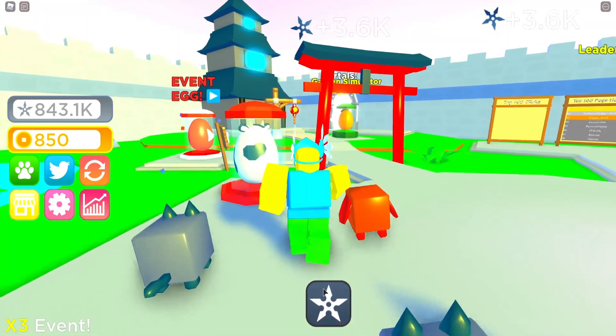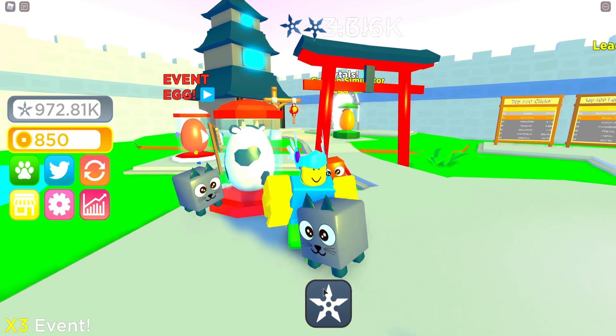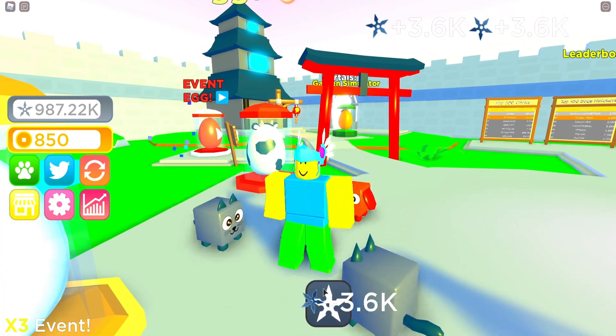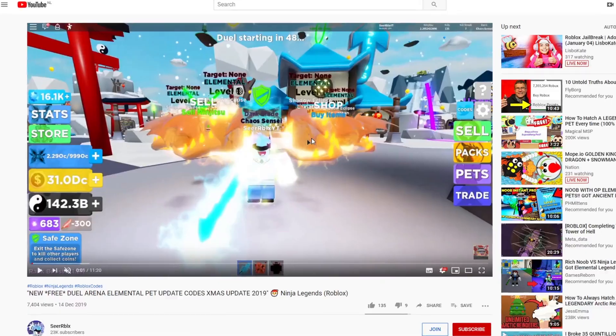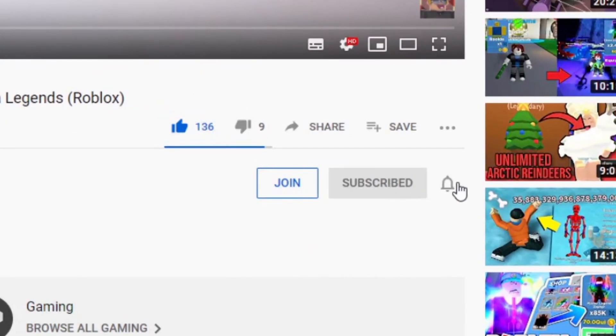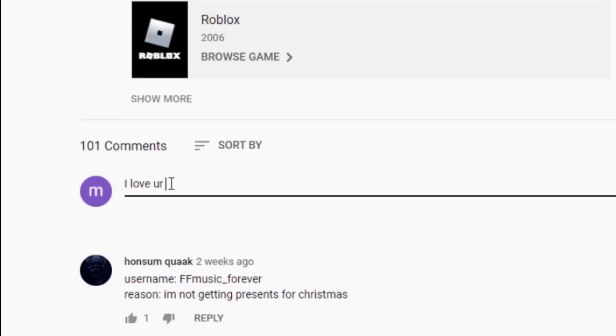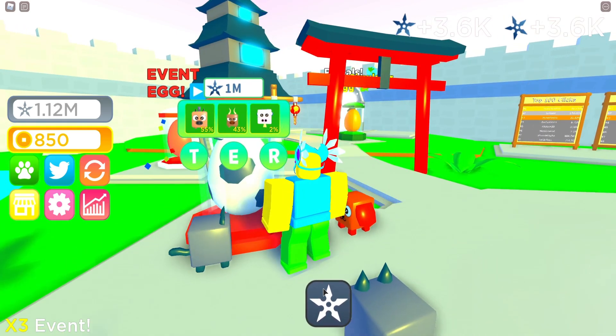We're also going to get this brand new egg opened before we go over the codes in Ninja Clicker Simulator. If you want to get yourself a free Robux gift card, which I'm giving away every single week, simply go down below on this video, like the video, and subscribe with notifications on. Then comment your Roblox username and join my Roblox group so I can message you through the group.